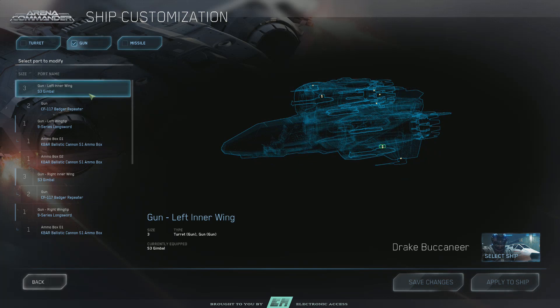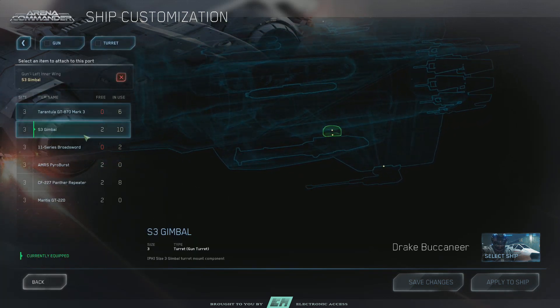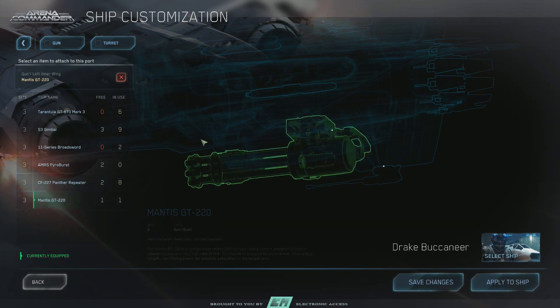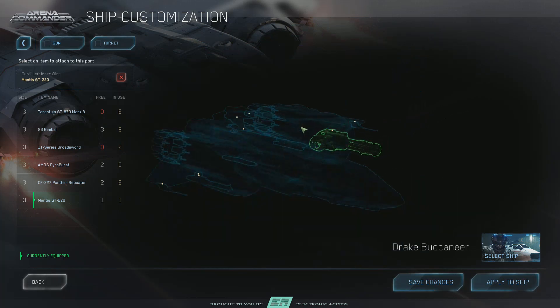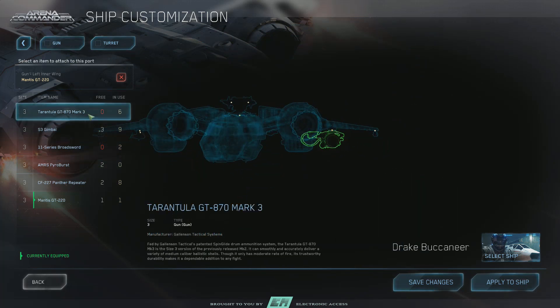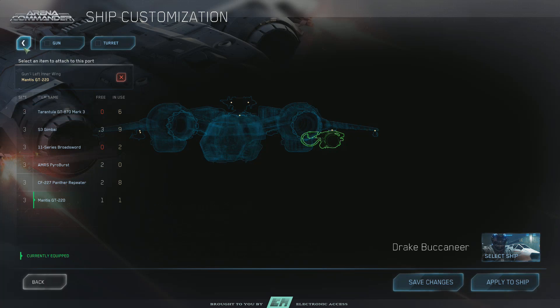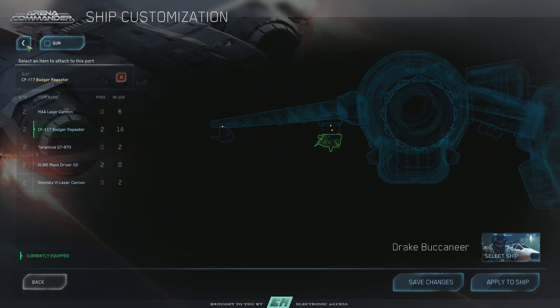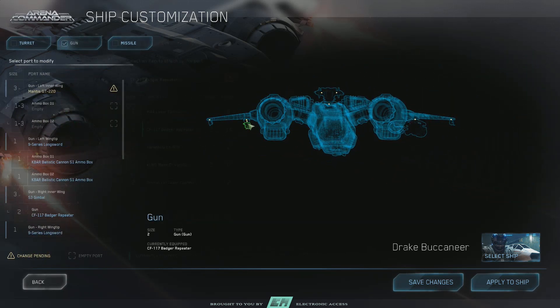We just picked up a few Mantises, so we're going to put on a Mantis here, which is the Gatling. Look at that! And then we're going to put a Mantis on the other portion. So there's one — we'll put a Mantis right here.